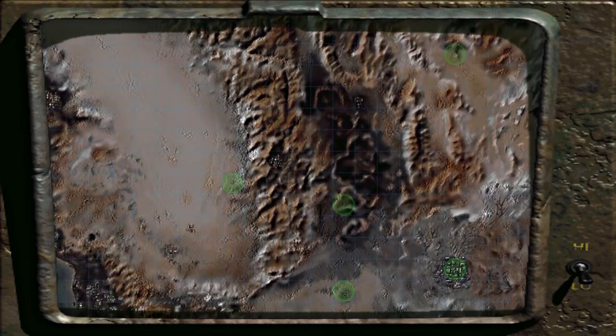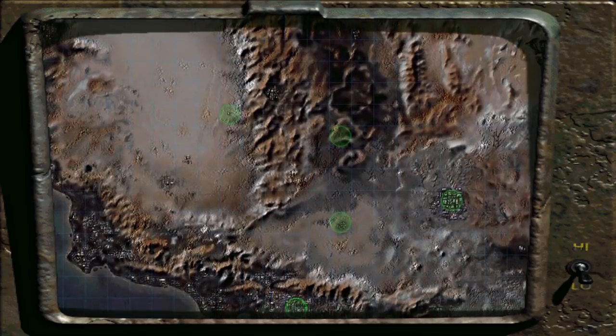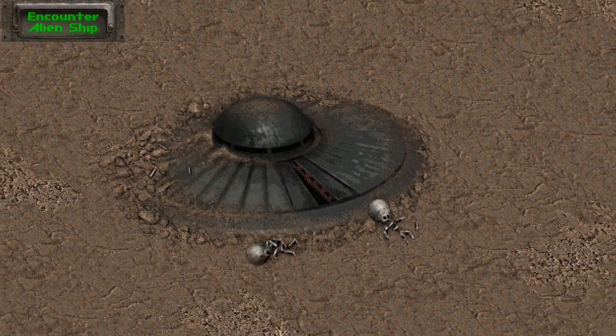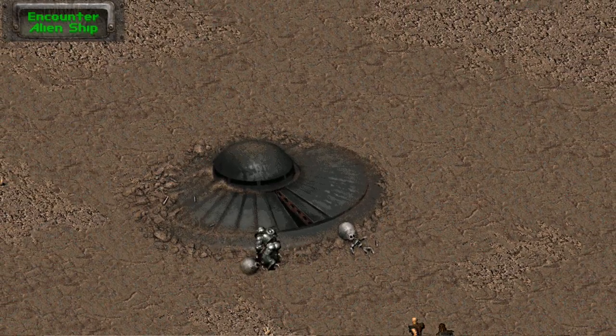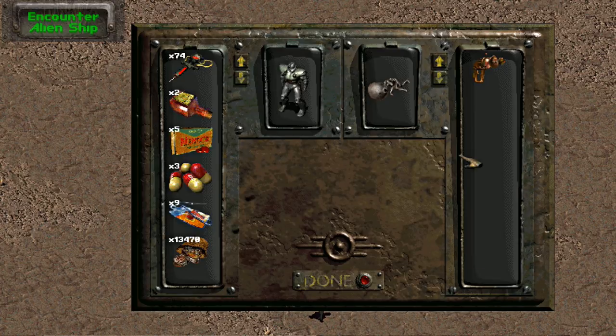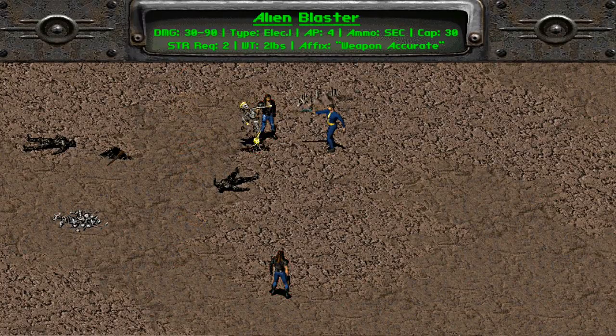Last of the unique weapons is the Alien Blaster. As you'd expect, it's found in another special encounter — found by wandering the wasteland long enough, with higher odds depending on your luck. This encounter is simply called Alien Ship. You'll find the Alien Blaster on one of the extraterrestrial corpses by the crashed ship. Its damage is 30 to 90 electrical, it costs 4 AP for a single shot, can be loaded with 30 small energy cells (not alien power cells), has a strength requirement of 2, and weighs 2 pounds.